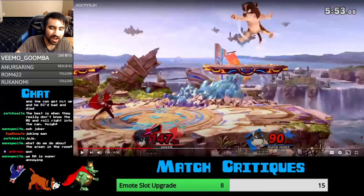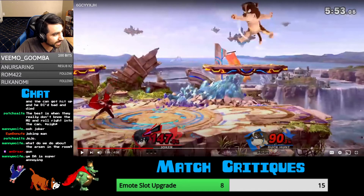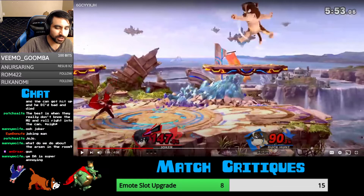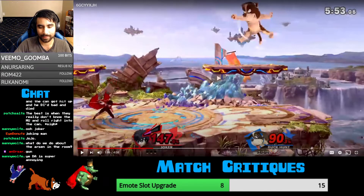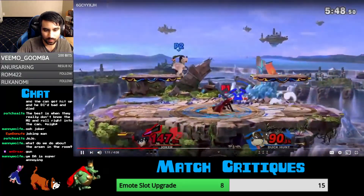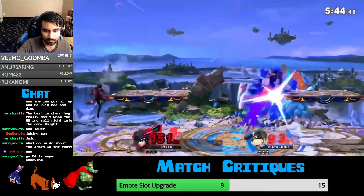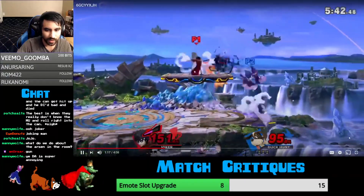Oh, that's too bad. Right there he could have up smashed or down smashed. Let me check to see exactly how safe that is. Up smash for sure should have connected. Up smash is negative 30 on shield, so he could drop shield and down smash, and he would have been dead. Just bad awareness there.